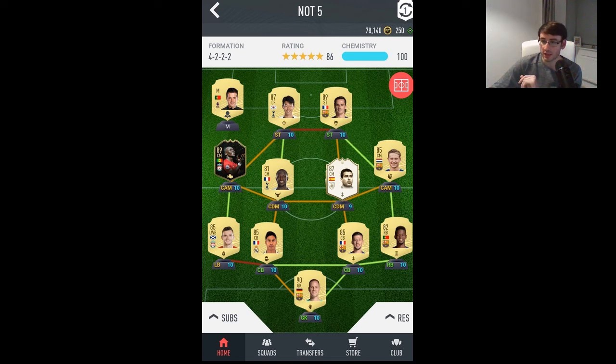Sissoko isn't bad. He said if he sold some players he'd go up to 150k. I'd say: keep Mane, keep Son, sell all your gold and you'll get about 150k. I'm just trying to see who you could replace Sissoko with and still get the chemistry.